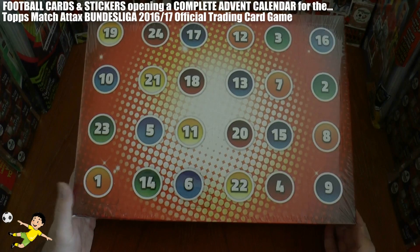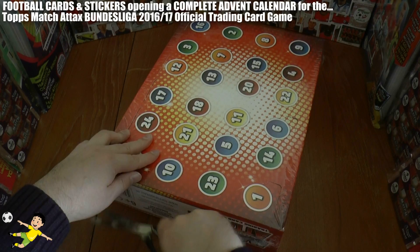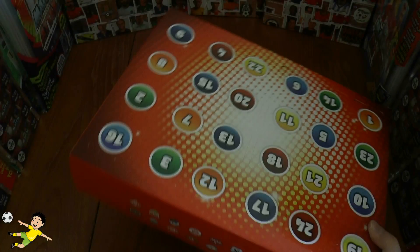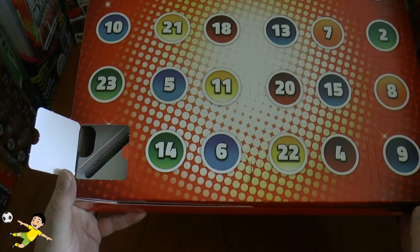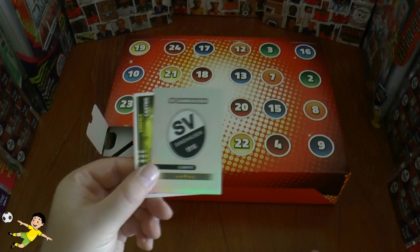As we turn it over, you can see the days numbered 1 to 24. We're going to open all of these in this video. Off comes the fairly easy seal, and let's see what we get inside. They're put in little sections underneath and you pull the card out, so we need to be a little bit careful.